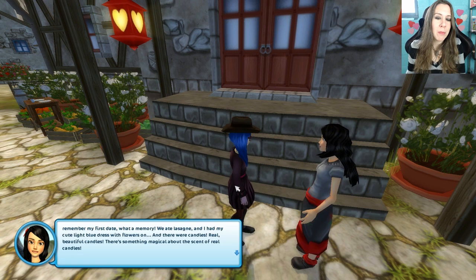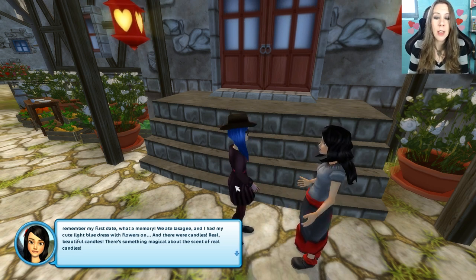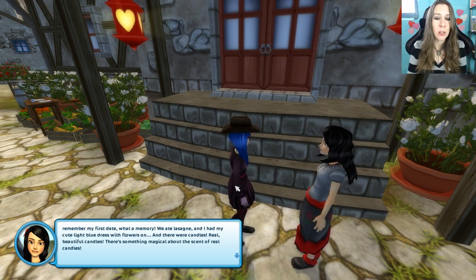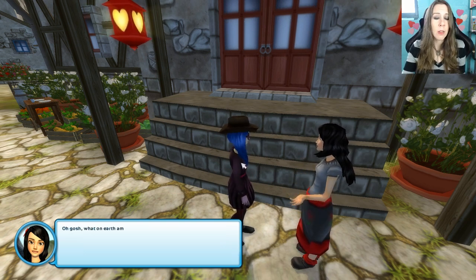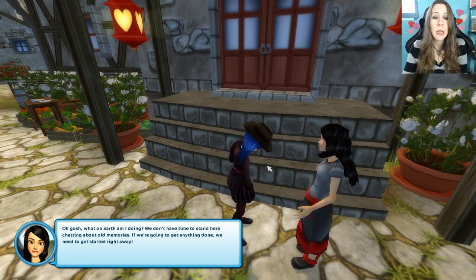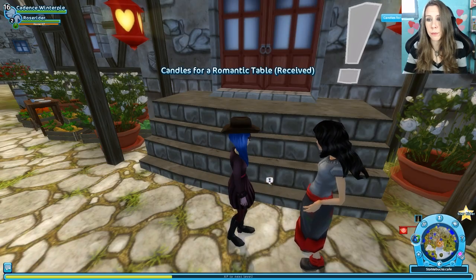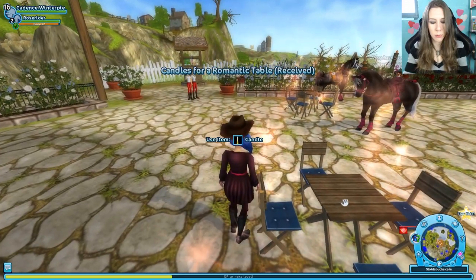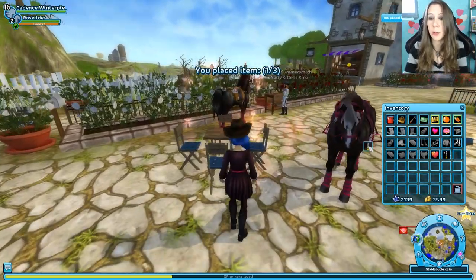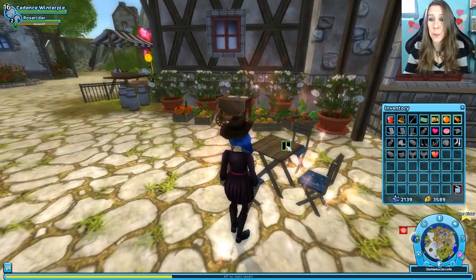I remember my first date. We ate lasagna and I had on this cute little blue dress with flowers on it, and there were candles — real, beautiful candles. There's something magical about the scent of real candles. We don't have time to stand here chatting about old memories — if we're going to get anything done, we need to get started right away. Candle — got it. I love candles too, not even just because they're romantic.